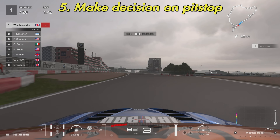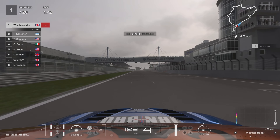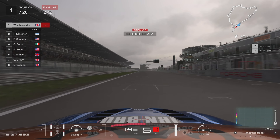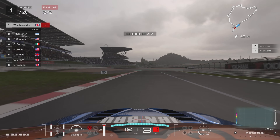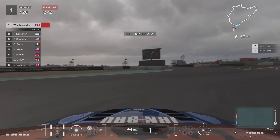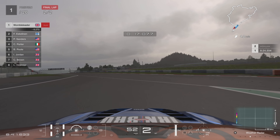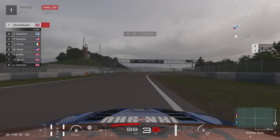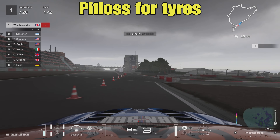Point number five: make a decision on that pit stop — are you making the stop or not? No weather in sight for me here, so we're going to carry on into lap two. A strange thing does happen with the weather radar though: just after we start lap two, we go from a dry track to apparently a wet track. The track doesn't actually have any moisture on it going by the indicator in the bottom left-hand corner. It's a little bit of a bug — a little bit of rain does come in over the course of the lap but nothing that really affects the track.